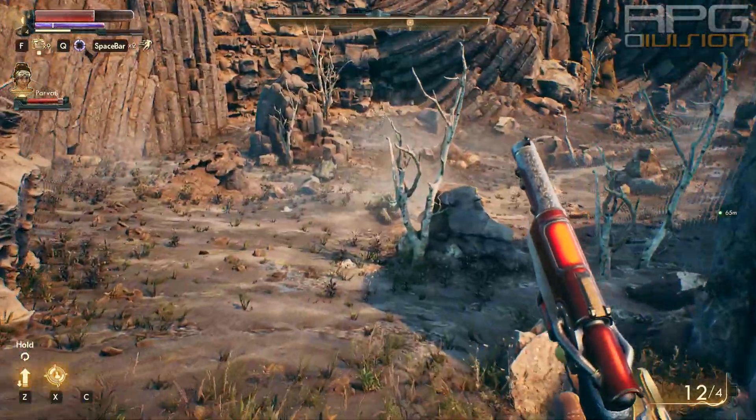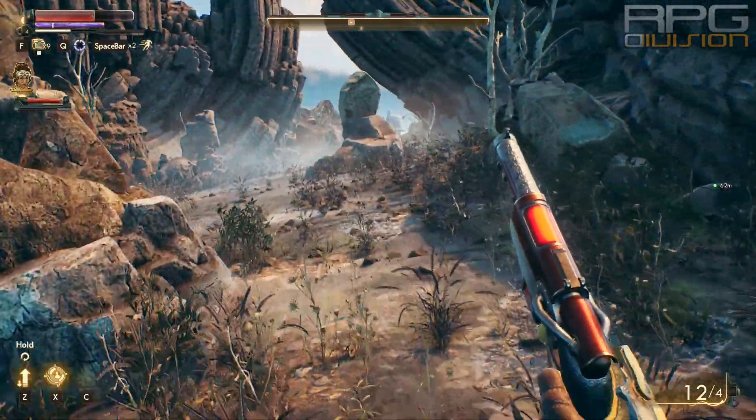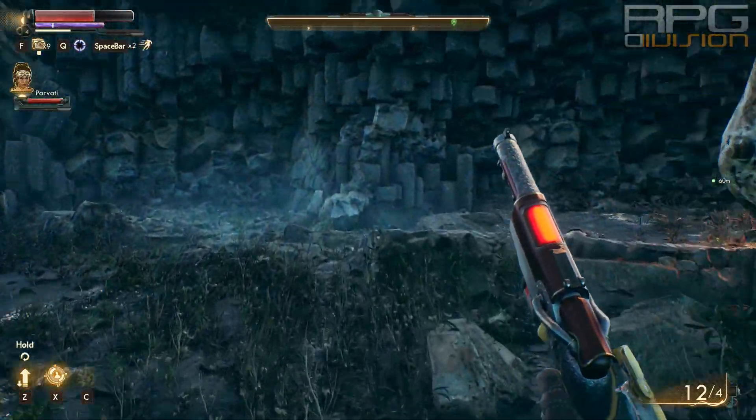All Reliable is a minigun — a fantastic one at that. So definitely go for it as soon as possible. It will help tremendously with the progression, especially on higher difficulties.